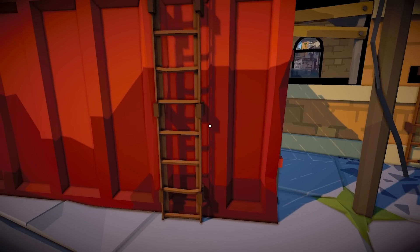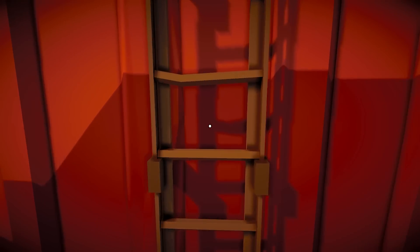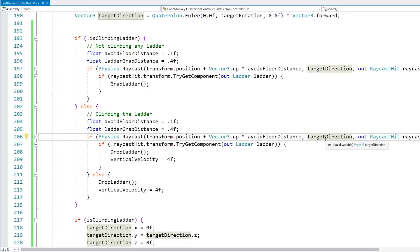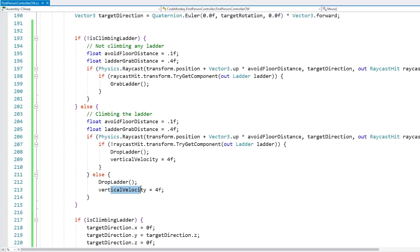The issue with that jittering is because as soon as we get to the top of the ladder, we let go, which means we fall down by a tiny bit. So we grab it again, then we move up, let go, grab, and so on. To fix this, we can pretty much just as soon as we get to the top, push the player upwards and forwards in order to make them jump over that tiny gap. Now, this controller already has a vertical velocity — this is how it handles the jumping. So I can just set this when letting go of the ladder. Let's set this one to something.